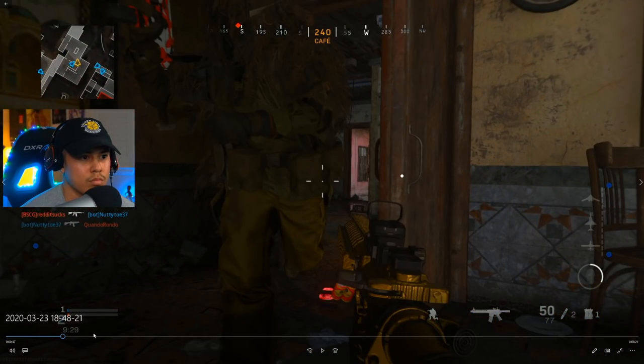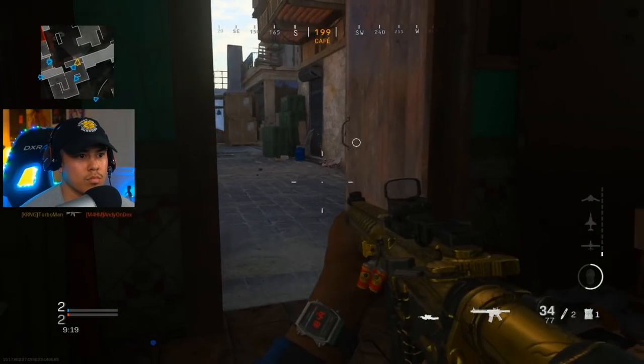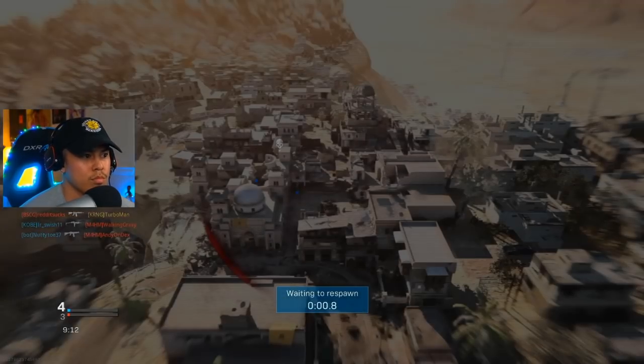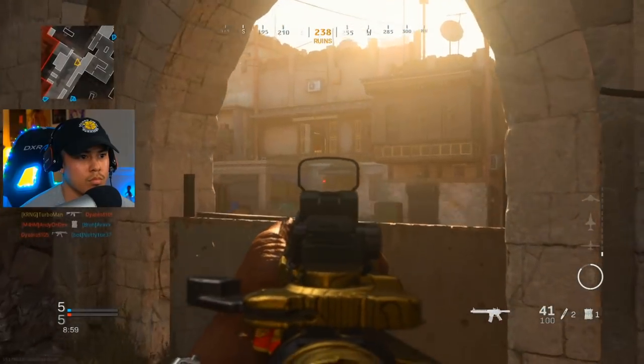Let me pause it right here — that's why it's very important to be drop shotting. If you don't know how to drop shot, please watch my best settings video on configuring controller settings for that. This guy had absolutely no idea — he's standing up, running through this door, and I'm over here crouched ready to drop shot. I get the easy kill. I see some footprints, I'm surveying the situation, I'm not going to push because I know it's dangerous, and unfortunately I get killed. These things are going to happen.